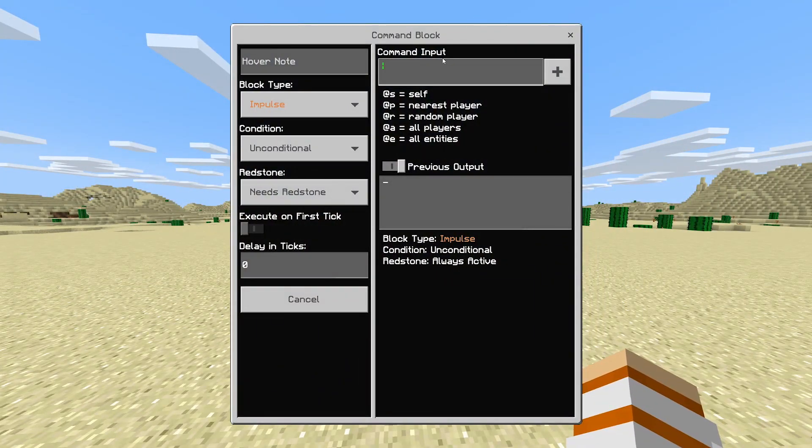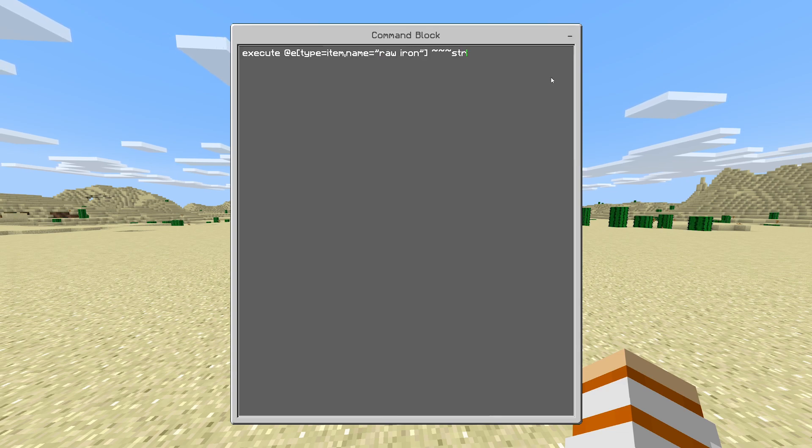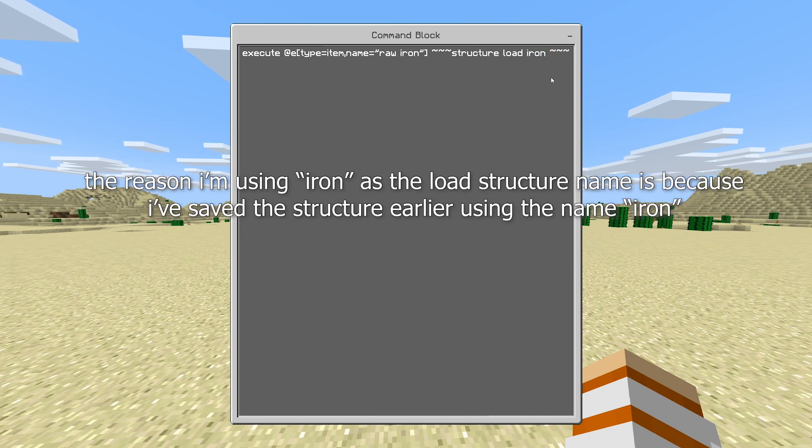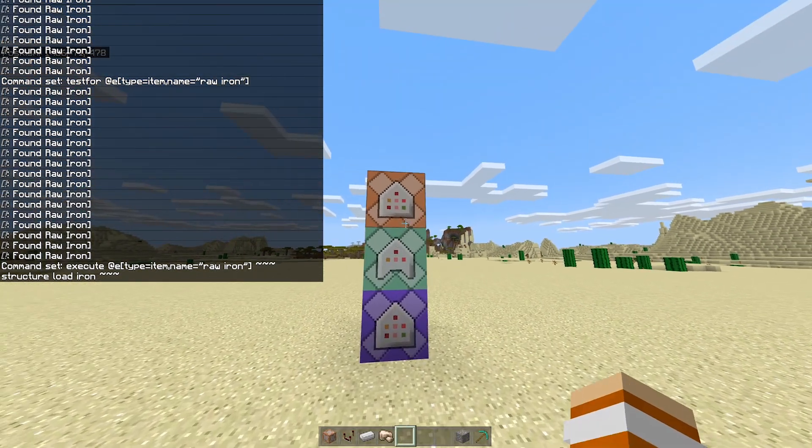For the next command block, type: execute @e[type=item,name="raw iron"] ~~~ structure load iron ~~~. Change the block type to chain, conditional, and always active.